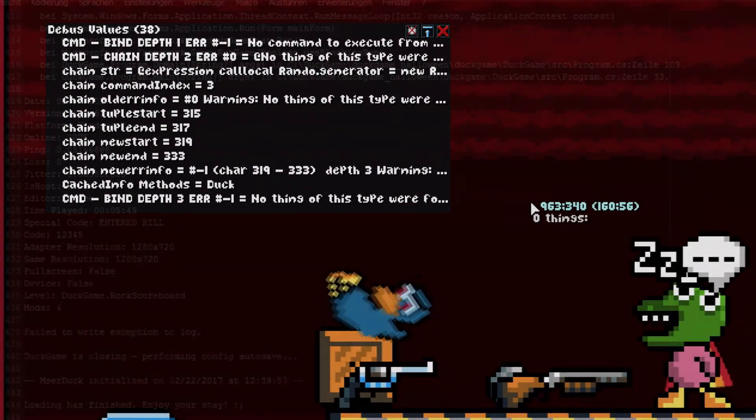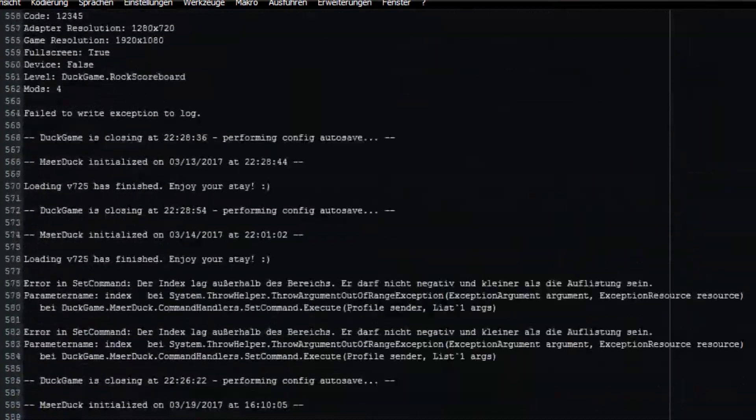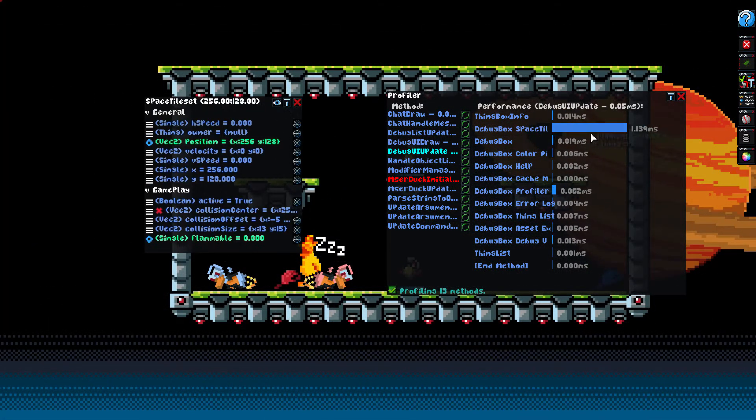Before these features were in place, you had to use the ducklog.txt file to know what's going on, which isn't very handy at all. The debug mode also features a profiler, which basically checks performance and tells you what parts of your code run slowly.